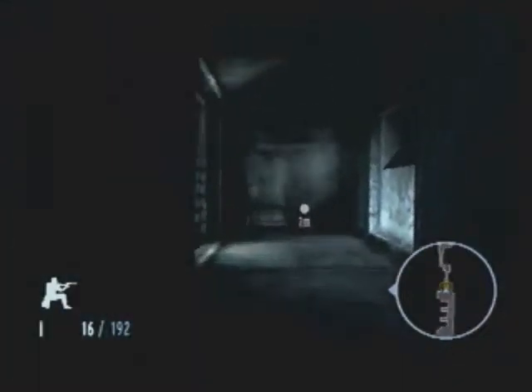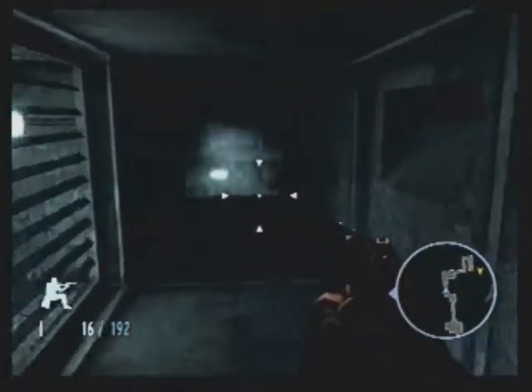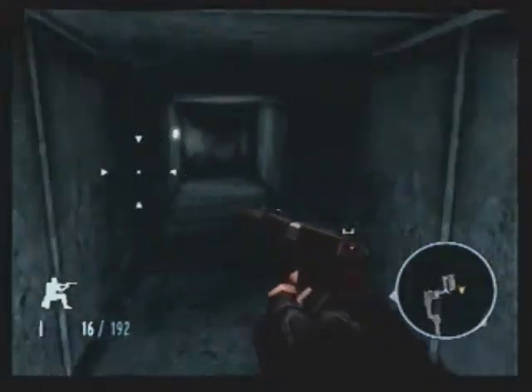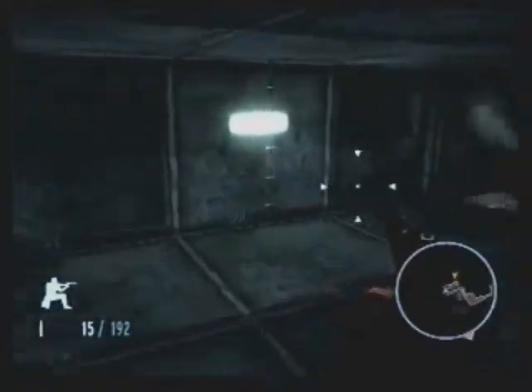Into the vents we go. Splitting up with Alec 006, heading down our own paths into the base. I'm approaching a checkpoint. Security seems light so far — that always bothered me because they know we're here. Why is security light? They know we're trying to blow them up. But I digress. Going dark, James. Radio silence. Good luck.